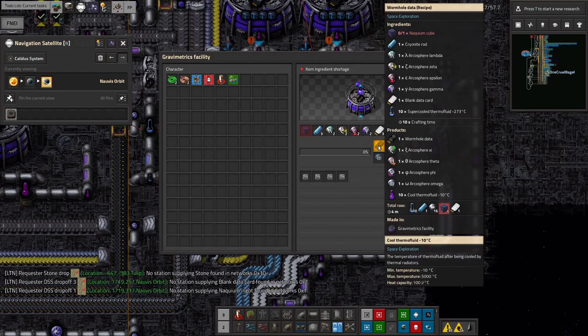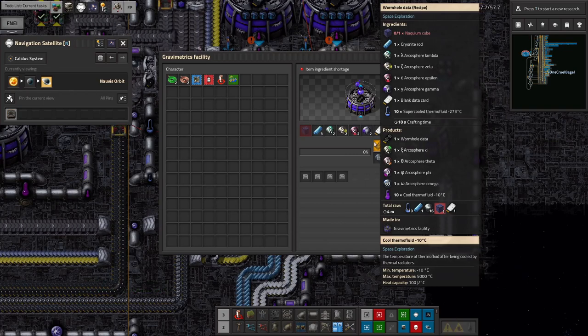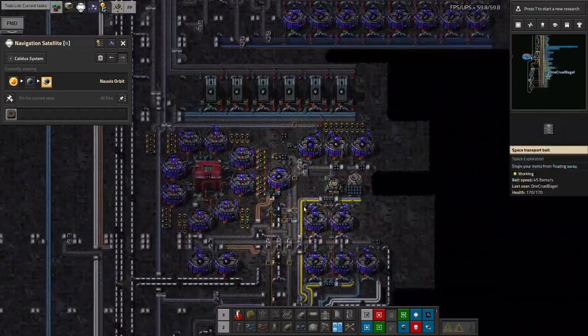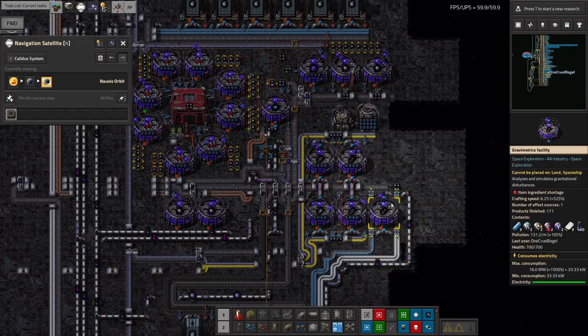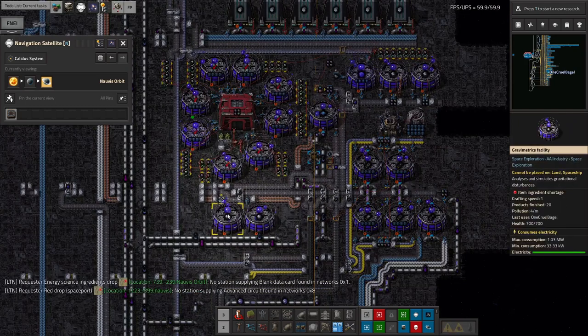We're trying to make wormhole data, which requires lots and lots of inputs. Most of these aren't too bad - we've got various types of Arcospheres, and my Arcosphere balancing is set up and I think it works. We also need Cryonite and data cards, those are being brought in from down here. I wanted to keep this as close as possible because it's using the Arcospheres, and I don't want long belts with Arcospheres being traipsed around the base - that's just another load on the number of Arcospheres I've got.